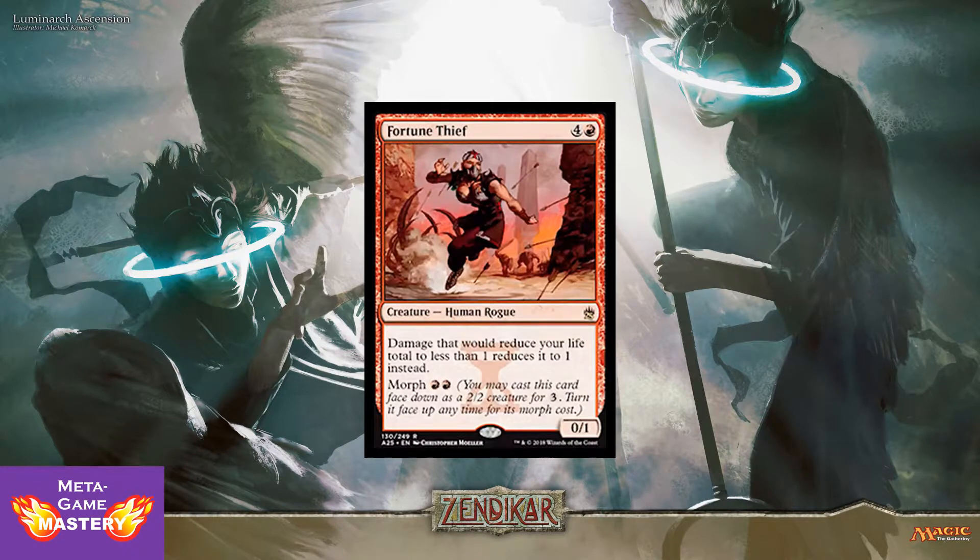Fortune Thief: 5 CMC, 4 colorless and a red, for a 0/1 human rogue. Damage that would reduce your life total to less than 1 reduces it to 1 instead, with a morph cost of red-red. Just a really cool kind of red Worship.